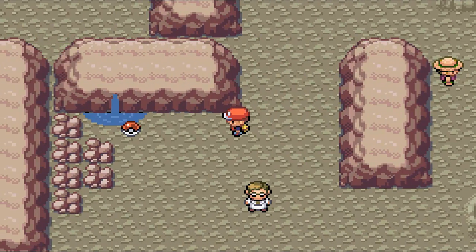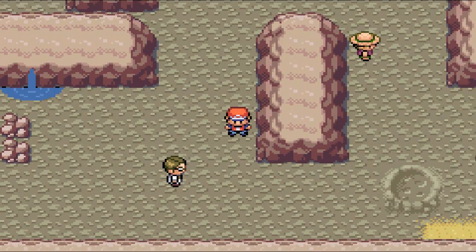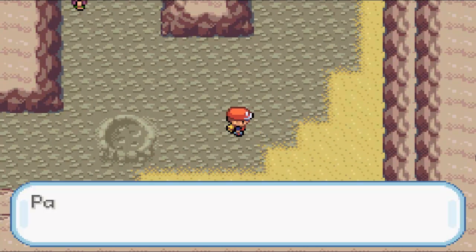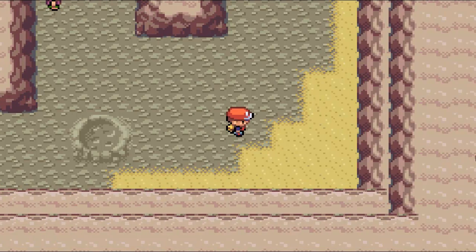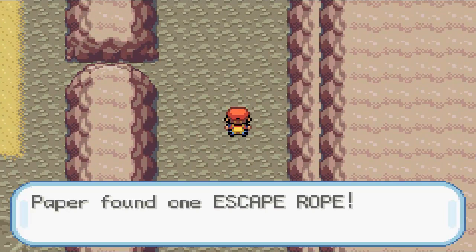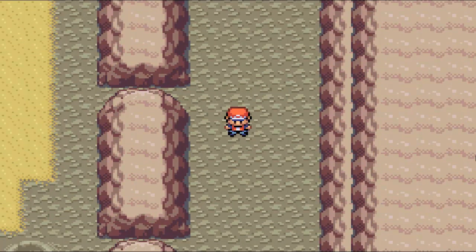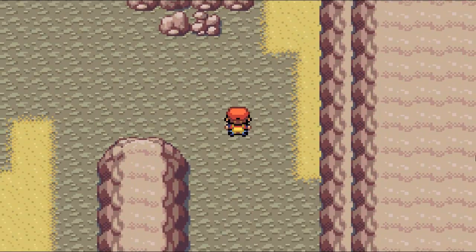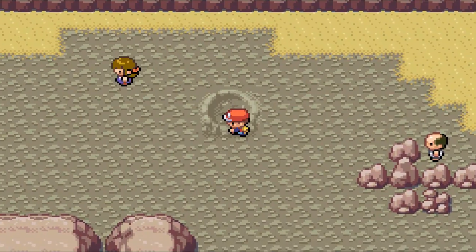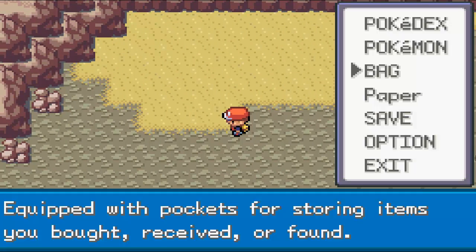Down here we have a Pokemon Nerd, which I'm going to try to avoid, because they tend to use Electric and Steel-type Pokemon, which are kind of my weakness right now since I only have Hope. And here we find a Rare Candy — this is probably the best item in the game, because it directly raises your Pokemon's level by one every time you use it. There are only a few scattered across the game, unless you do the MissingNo trick in Pokemon Red and Blue. I'm not going to use it just yet — I'm going to save it for later in the game when I can really benefit from it, because right now leveling up is pretty straightforward.